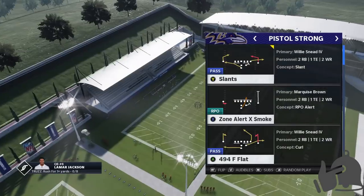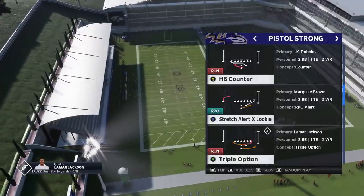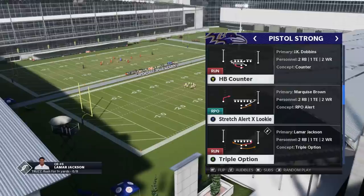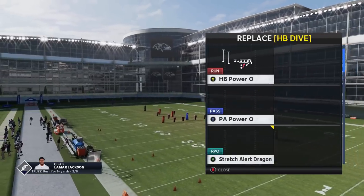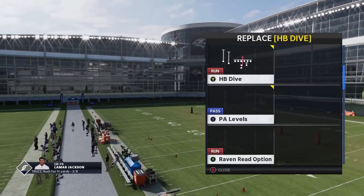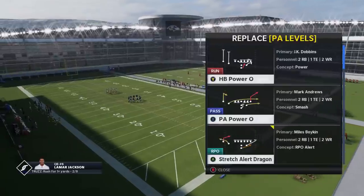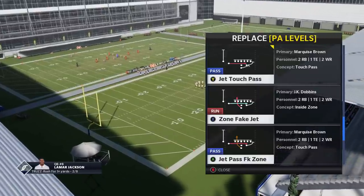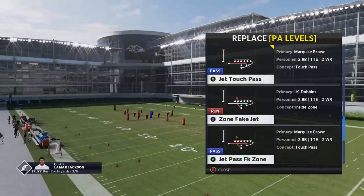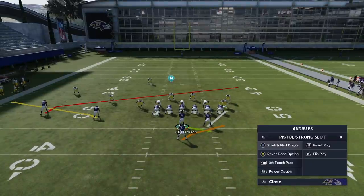I don't even know what the best run in this formation is because there are so many good ones. I don't want to start off with ones that not everybody can use — runs that are more quarterback-based. I really feel the triple option is probably my favorite. I'll put all these plays in audibles so I don't have to keep coming back. The stretch alert dragon is already in there. The Raven read options are really strong. The jet touch pass is definitely one of the better sweep plays — they have that and the zone fake jet. And then there's the power option.